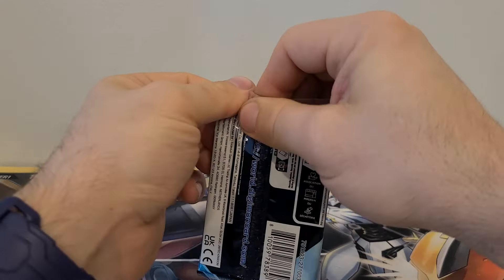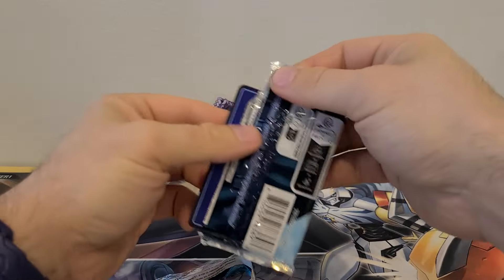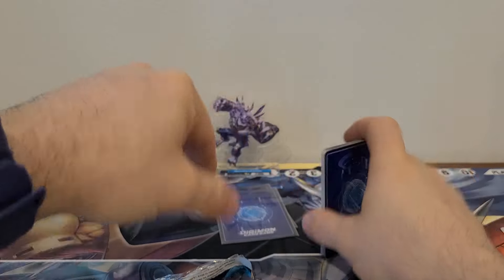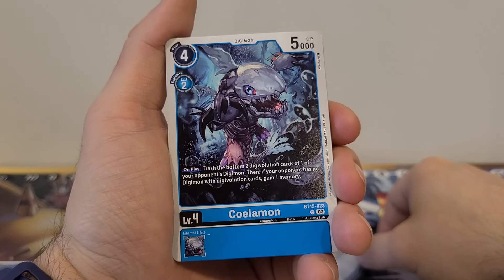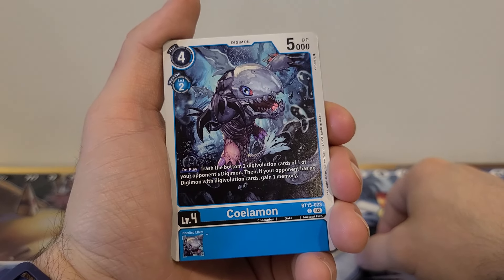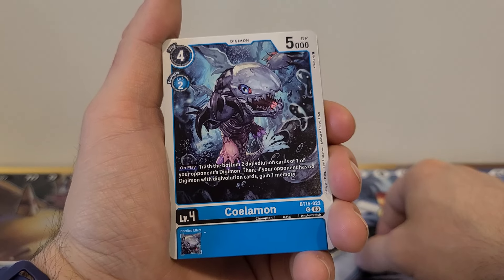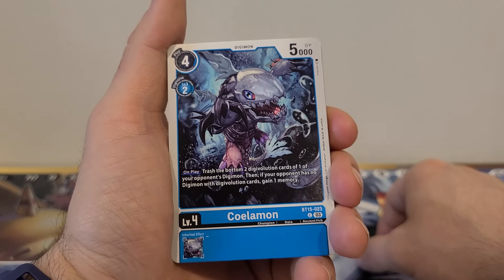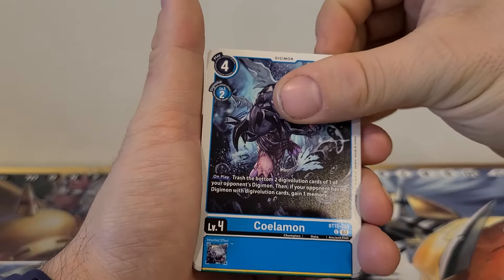Third pack — we are zooming right along. Crabmon again. Colammon: 4 play cost, 2 Digivolution cost, 5,000 DP. On play, trash the bottom two Digivolution cards of one of your opponent's Digimon; then if your opponent has no Digimon with any Digivolution cards, gain one memory. No inherited effect. He's alright, nothing crazy.